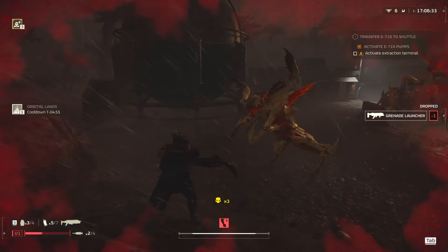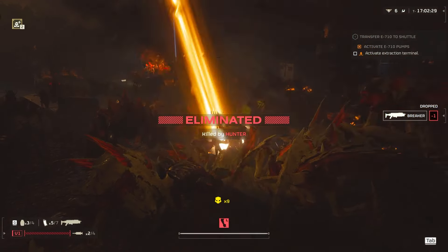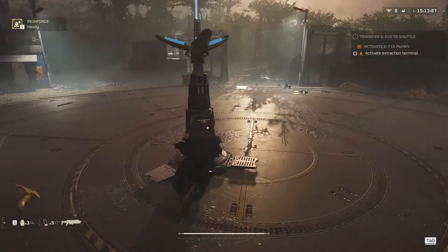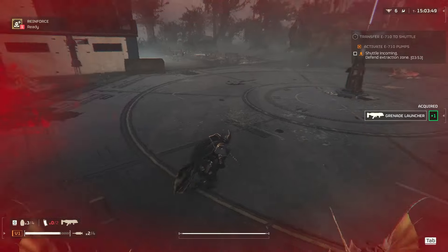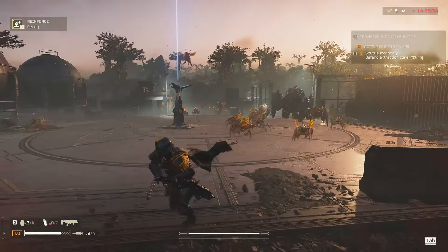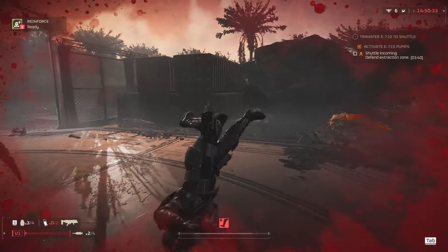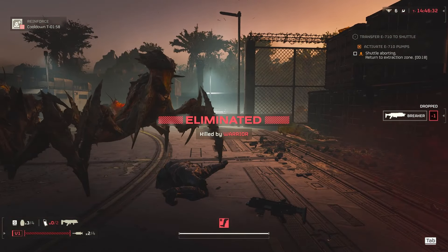I am just being targeted right now. Take them all out — there are way too many creatures here. The enemies did kind of cool down, so let's start this up. Let's call in extraction before we do anything else. We still have 15 minutes left but I just don't have anything. Oh, there's also a charger here. Just run around and try not to die. I'm under the map. I'm now dead. Yeah, there's no way of completing this.